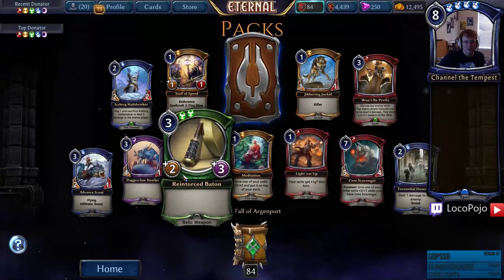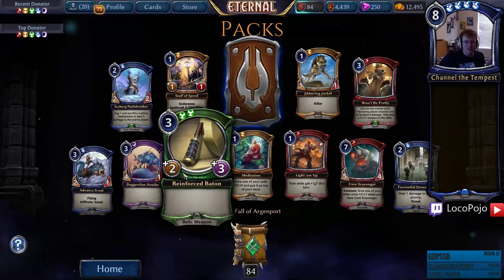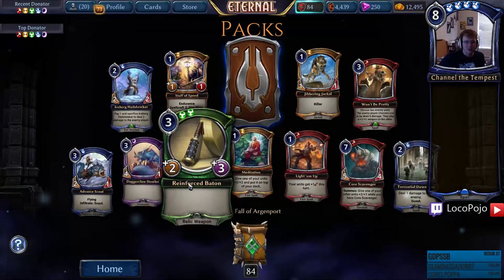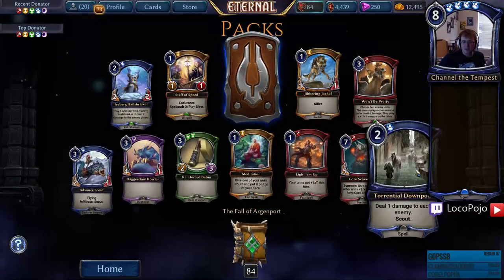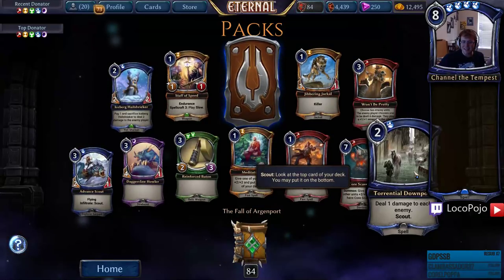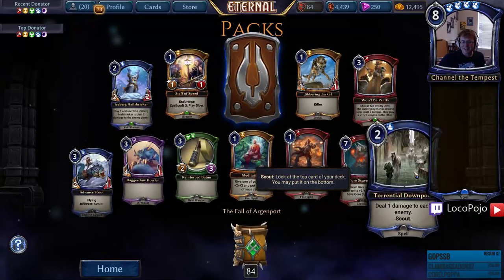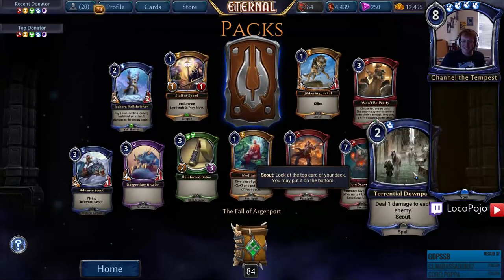Reinforced Baton — three cost two-three. That's good! Talon and Ostrich is pretty playable and I think this is as well — beat stick, nice. Torrential Downpour — one damage to each enemy and Scout. I like it — you've got Hailstorm, you've got Rainstorm, and now you've got this. It's kind of wet.